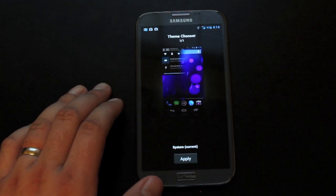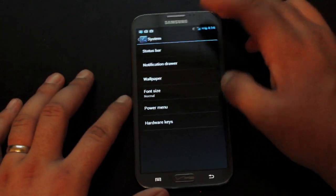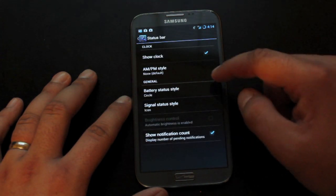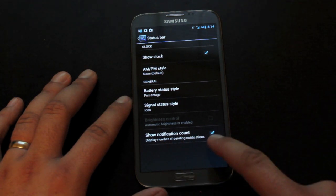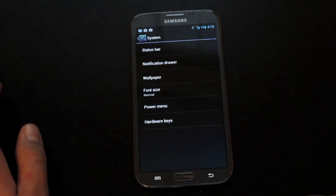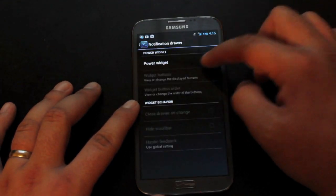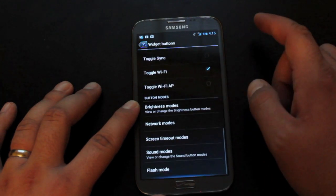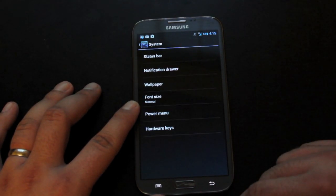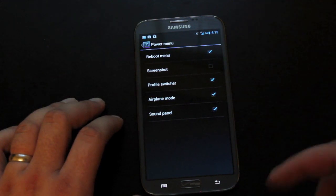You have your theme manager — any theme from the Play Store compatible with Signage in Mod 10, you'll be able to use here, and that feature is working. Then we have system modifications. Under status bar, you can choose to have the clock or not, change your battery style, and choose to have the notification count so if you have five emails it'll tell you that. We have our notification drawer where you can choose power toggle widgets and customize which buttons you want — there are tons of buttons. You can also change the button order. The power menu — whenever you press and hold the power button — can have reboot, profile switcher, airplane mode, and sound panel.